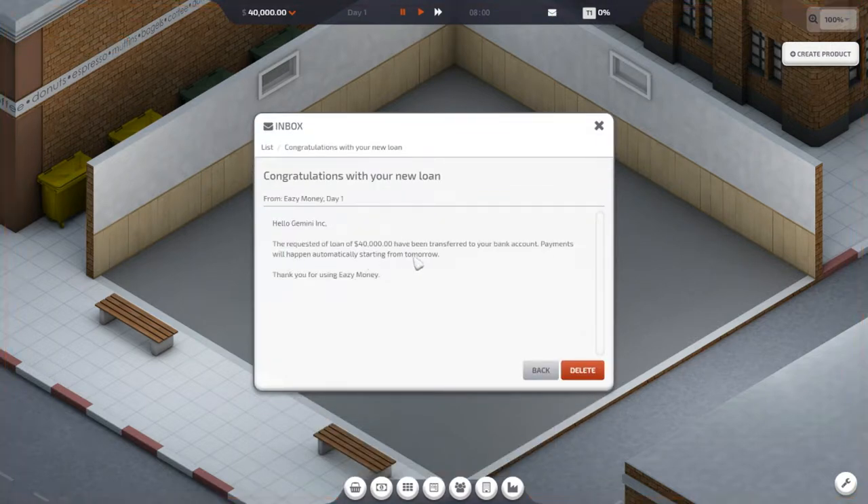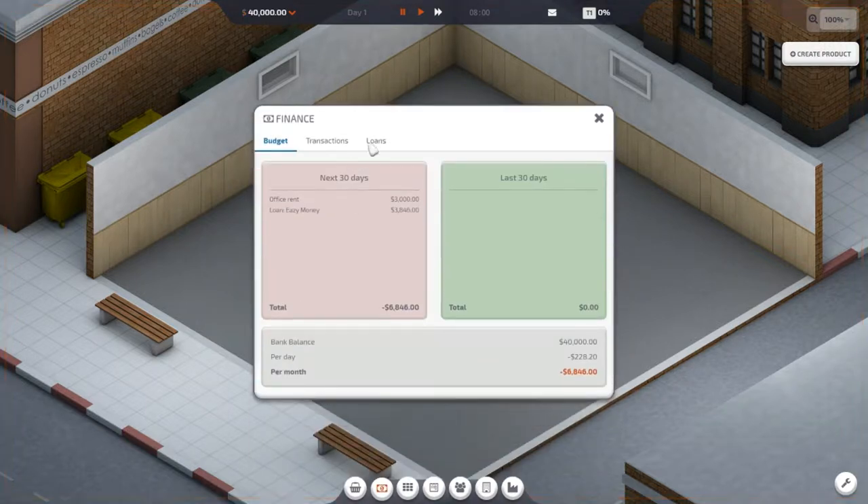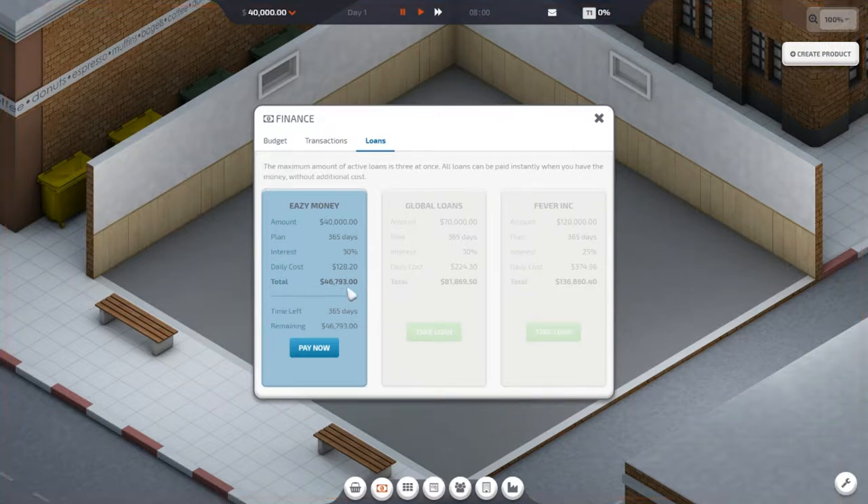Hello Gemini Inc — requested loan of forty thousand dollars has been transferred to your bank account. Payments will happen automatically starting from tomorrow. So forty thousand dollars, 365 days to pay it, 30% interest. Wow — $128.20 a day. The total amount that's going to be paid back is forty-six thousand seven hundred and ninety-three dollars. Yikes! Well, maybe we can get that paid back sooner.